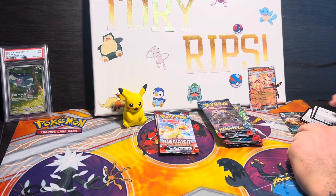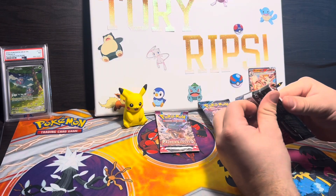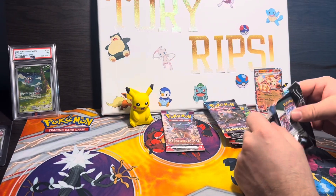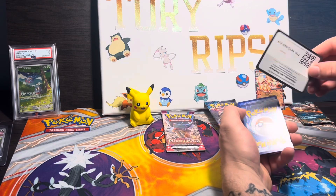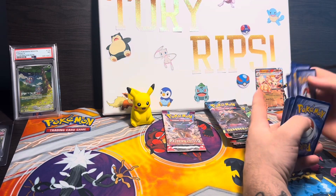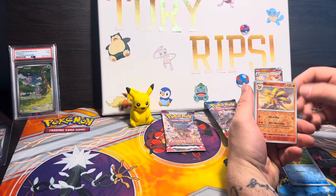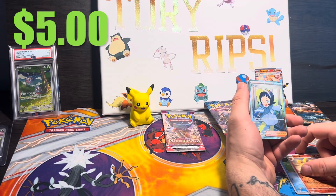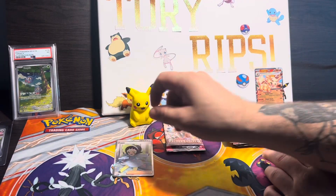Obsidian Flames once again — our second-to-final pack. I keep hitting the camera. These packs almost seem impossible to get into. Nine Tails into a Poppy — that is a full art trainer. Nice pull, love to pull it.